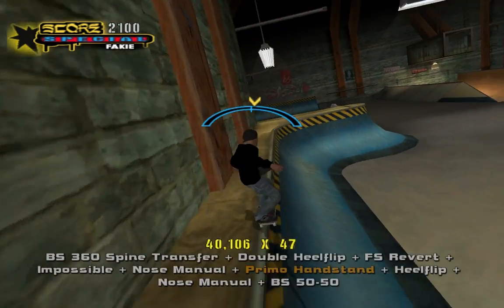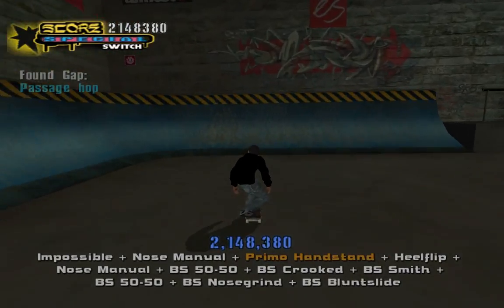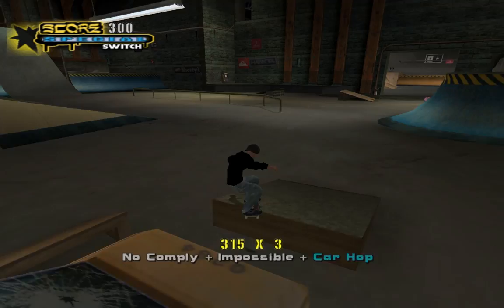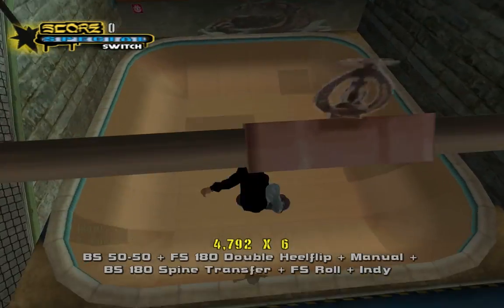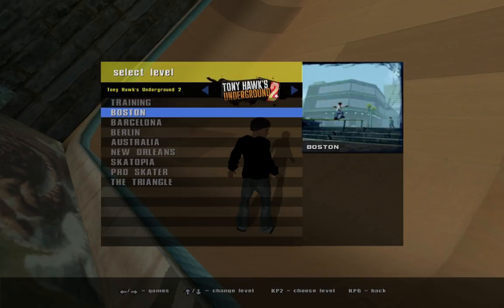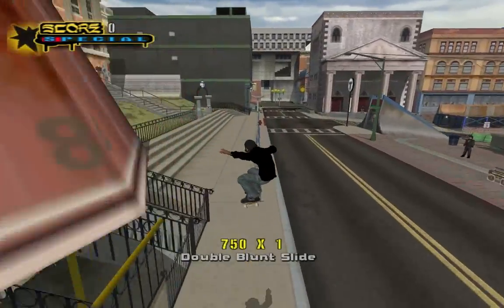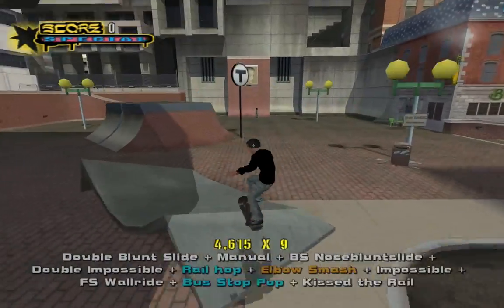Make it look more like Tony Hawk's Underground 2. So there's that. I'm just showing you all the levels quickly, playing through them all and giving some commentary. I've already shown enough of this level — got a nice 2 million point combo right there. Let's go to Boston. Boston's an okay level, but you can't really get the highest score in here. It's not the best level.